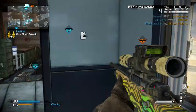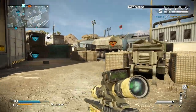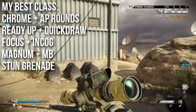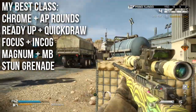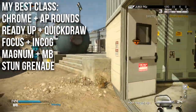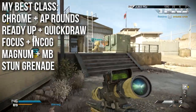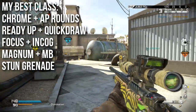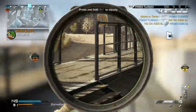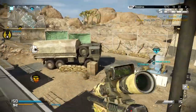My recommended class for this weapon: I prefer chrome-lined and armor penetrating rounds. Chrome-lined increases my one-shot kill areas and thus effective damage. AP rounds don't change damage, but they make me ignore ballistic vests so I never get hit markers, and they can punch through walls easily. Ready up and quick draw — that's on almost all my classes, like peanut butter and jelly — it lets me aim down sights faster and circumvent some of that low mobility. Focus and incognito are very important: Focus minimizes the already low idle sway and prevents flinching when being shot, which is essential.